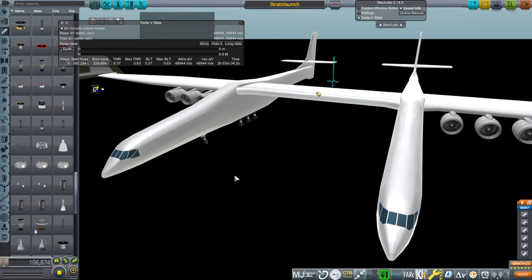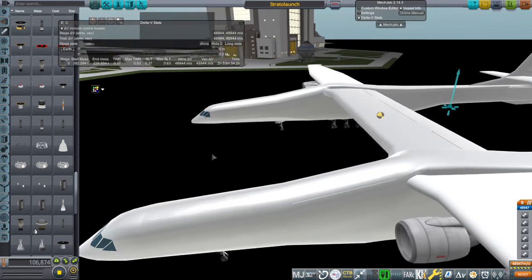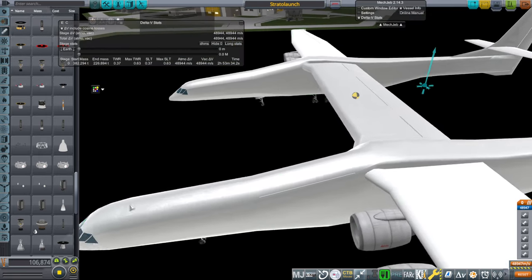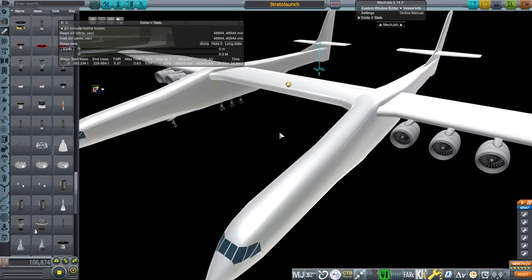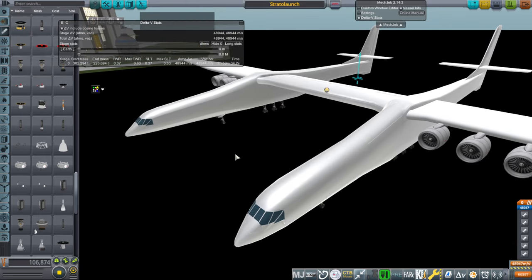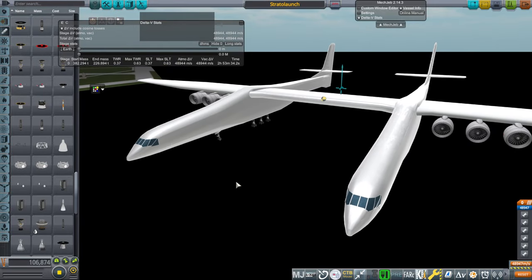The maximum takeoff weight is 589 tons. I'll decide what to do about the lift based on how this flight goes — I could just put the stock lift module. It's not perfect, but it could be workable for our purposes instead of requiring the special version of FAR that Julio Donda uses with the shuttle.